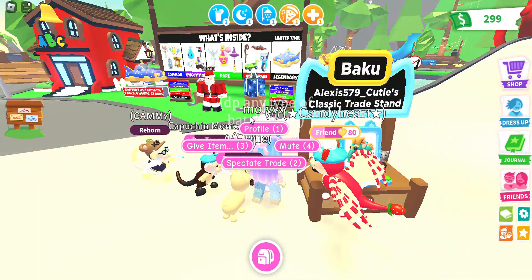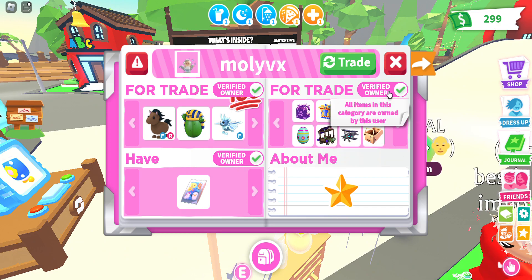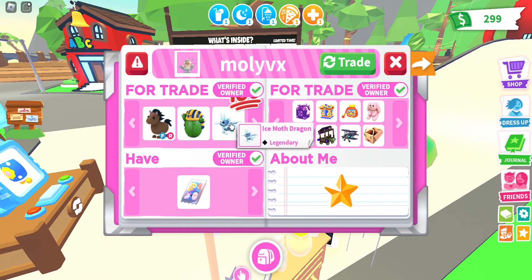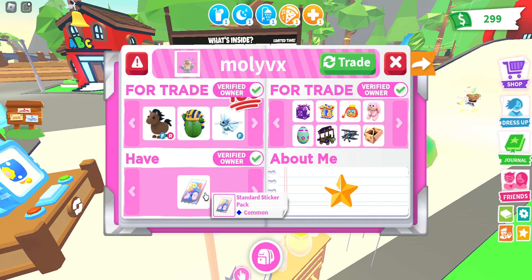Let's try a few more people. So this person is trading a FR Horse, a Royal Desert Egg, a Fly Ice Squad Dragon, and they have a standard sticker pack.